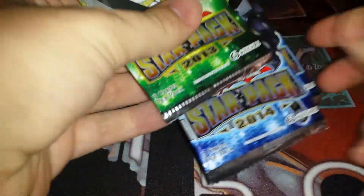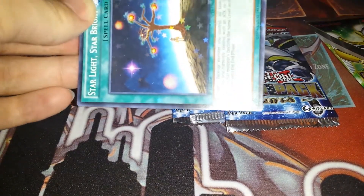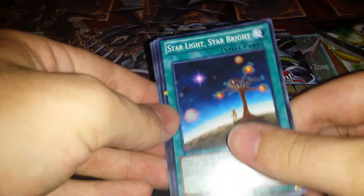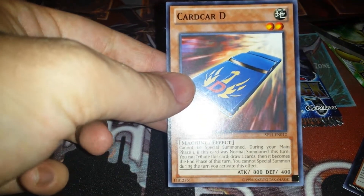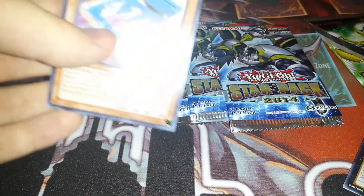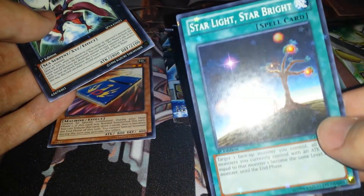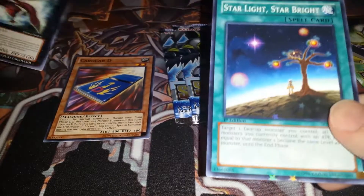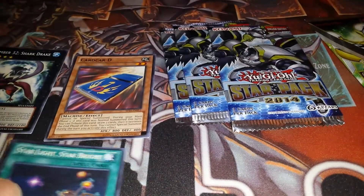I'll save the 2013 for last. Let's see what's in the 2014. Starlight, Starbright... Shark Drake — and card D! Oh yeah! It's pretty awesome. It's just a common card, but I believe this card does fetch a pretty penny even though it's common, just because there's not that many cards in the set and this is a cool little star foil. Kind of ironic. I'll put the nice card here — I like Shark Drake, so I'm putting it next to it, and I'm putting this here because it's a star foil.